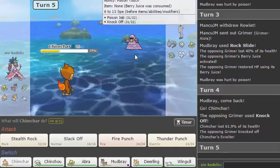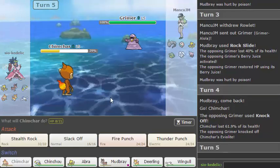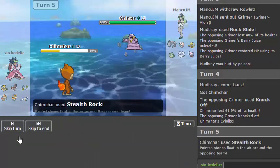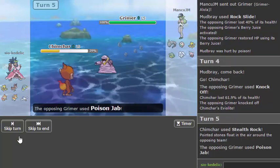Okay, so I didn't get poisoned. I think I want to get rocks up. He could have Defog on that Rallet, but rocks seem pretty important because they'll do super-effective damage to Vulpix and Rallet, and they'll break the Sturdy on Onyx. So he's probably going to kill me here.